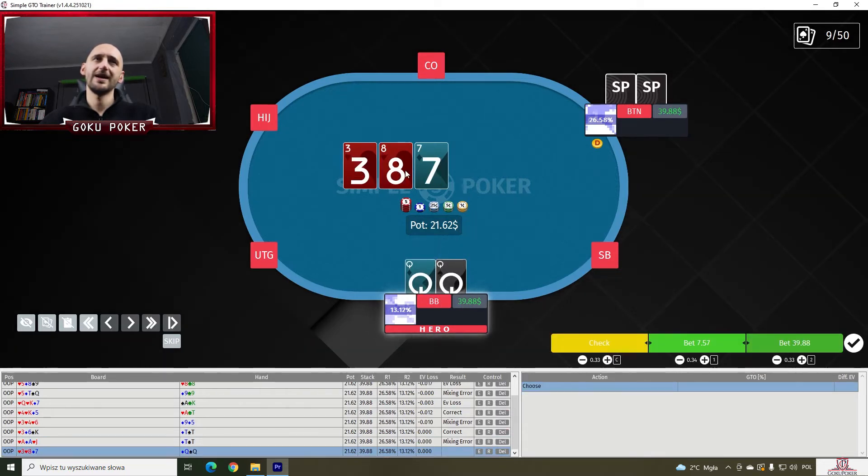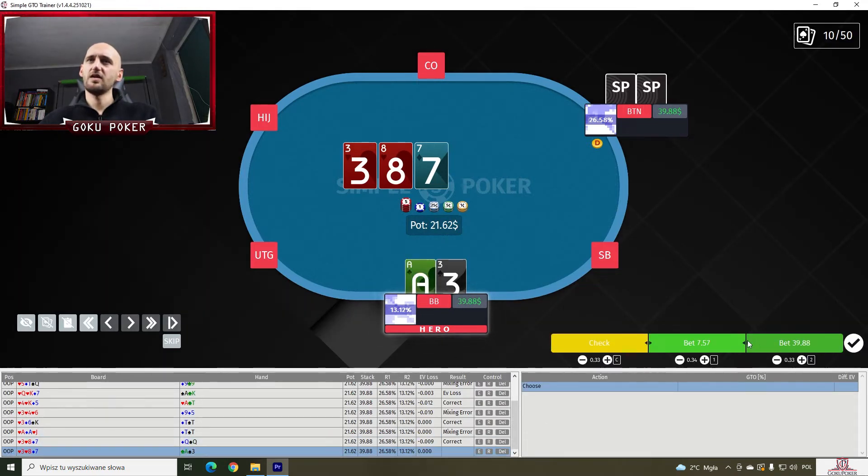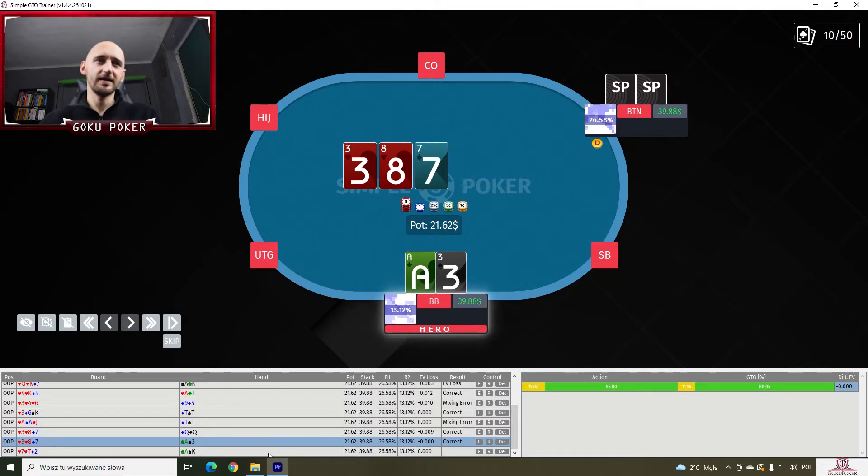Pocket queens on a 3-8-7. We're not shoving. We're doing 10% of checking. And the solver is doing 4% of checking. Okay. Ace-3 off — no shoving. 15% of checking. Solver: 12% of checking. We're getting ever so close to the sweet spot.